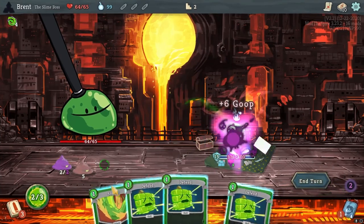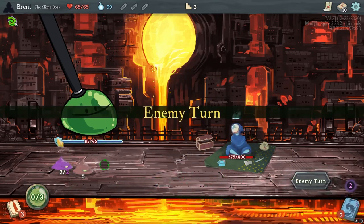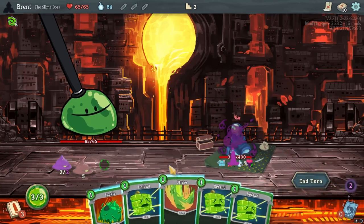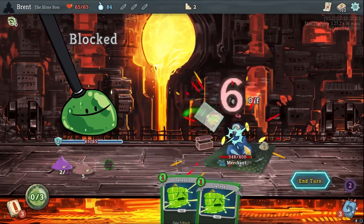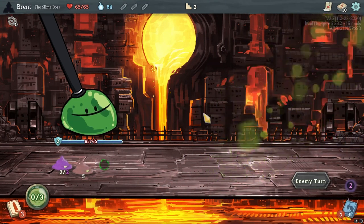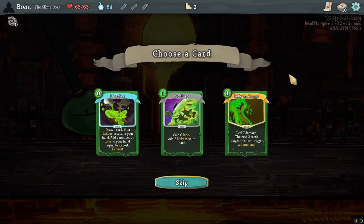Might get a tiny bit of damage in here. Actually not with that. Oh well, we'll get some from the actual Slimes. Alright, and then Defend, got Tackle going, that Strike going. Back to full health. And we got 52 damage in. Not the best, not the worst.